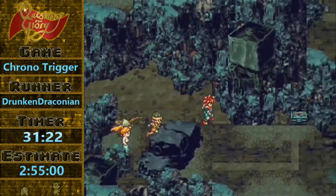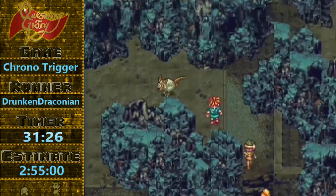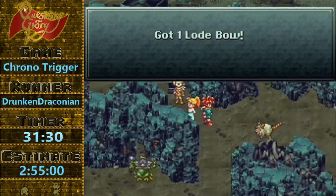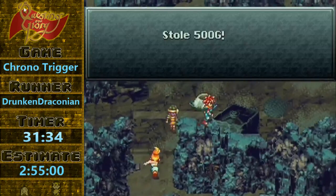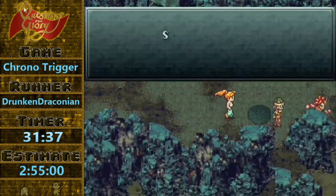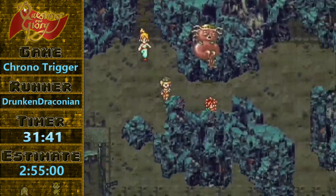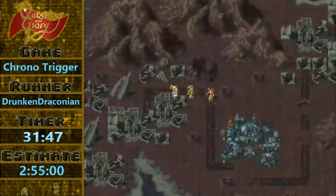So open the chest, rat steals. We don't need that money — it's not the end of the world, but ideally you'll want to avoid that. So yeah, Lab 16 — lots of cool skips and everything.